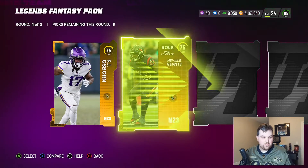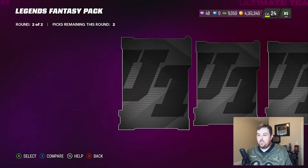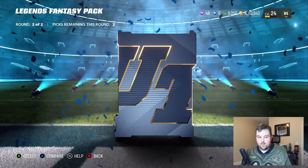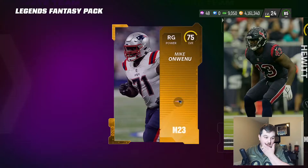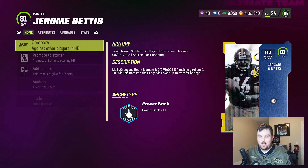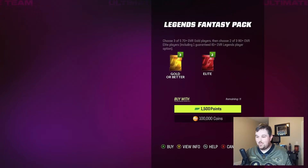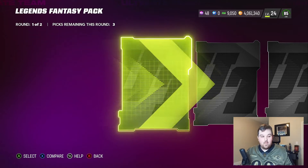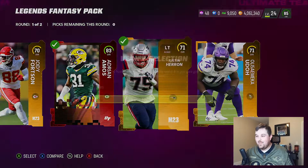The Legends Fantasy Packs did not seem super great yesterday — the topper is what saved us. You're not guaranteed any first round elites, which I hate. Getting an 83 Logan Cook is better than what you're guaranteed, which is an 80 plus and an 81 Jerome Bettis — that's what the packs really look like. It's 100,000 coins and you're probably getting back at most 20k, so unless you like risking it, I do not recommend opening these packs.